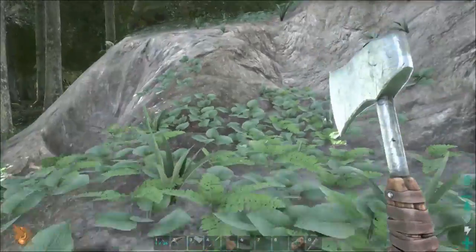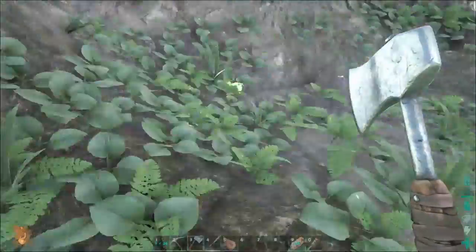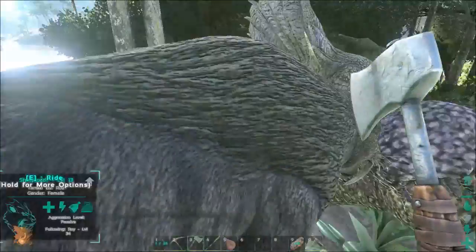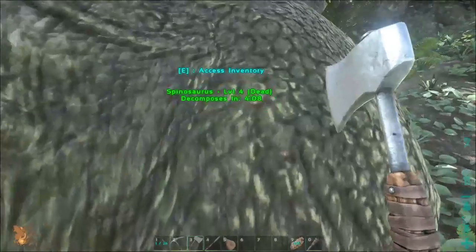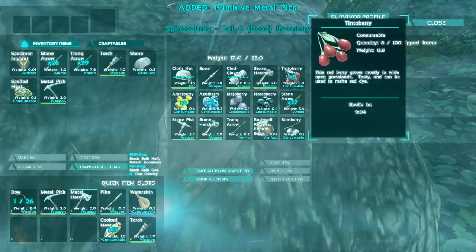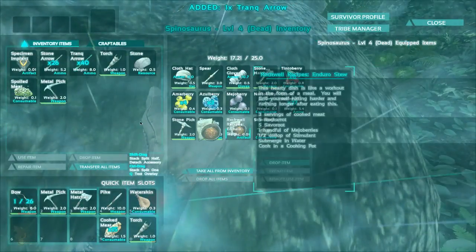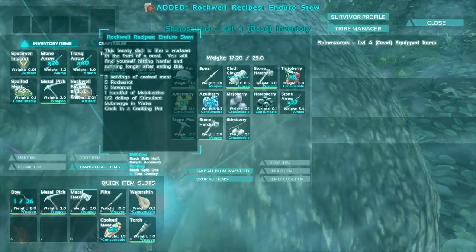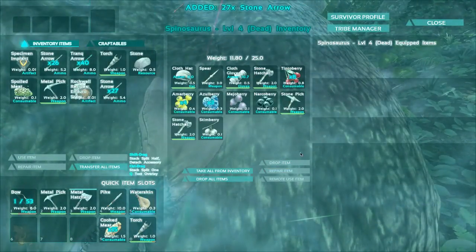Could you please just jump up this sloped hill? That would be very nice. Thank you so much. Can we get some arrows back? I think most of them have respawned. What do you have in your inventory? Metal pig — I'll take that. Tranquilizer arrows, I'll use them. Let's get some stone arrows back — that's great, and the rest can just rot.